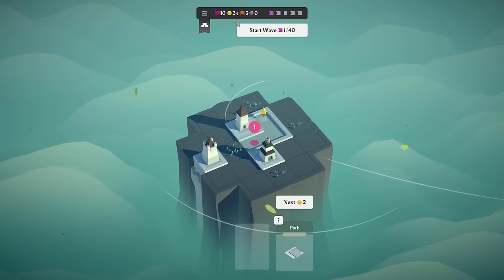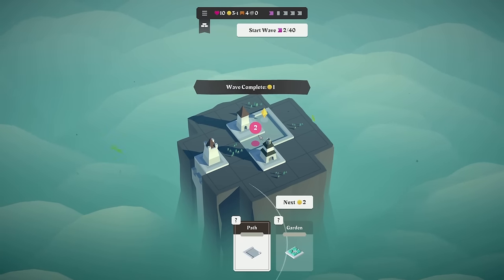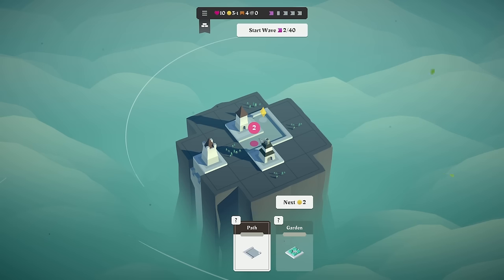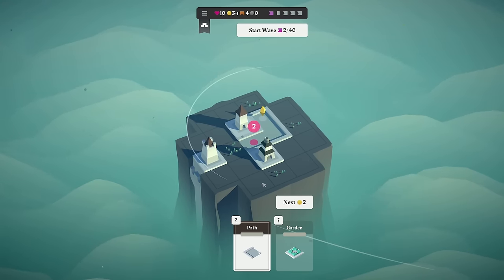What I learned on stream last time is you actually want to save your money up if you can. Basically, if I don't buy this now and start the wave — you'll see the guy spawned, he got killed instantly — we then get access to this without having spent any coins. Once you get to like 10, 20, and 30 coins, you gain an extra coin every round.